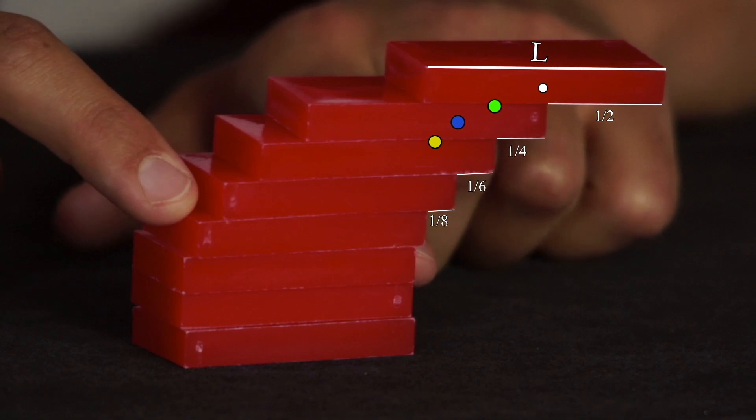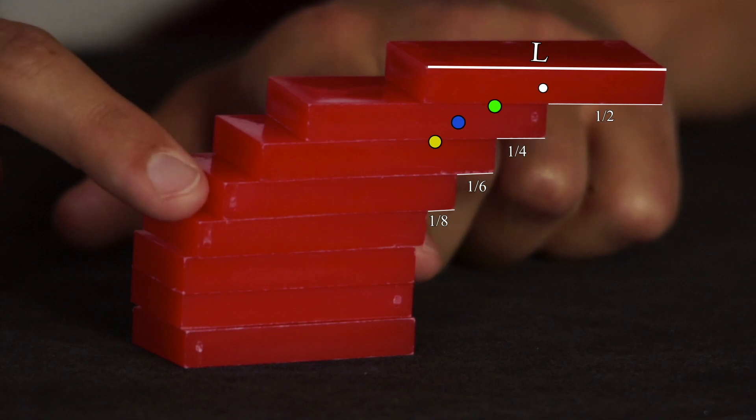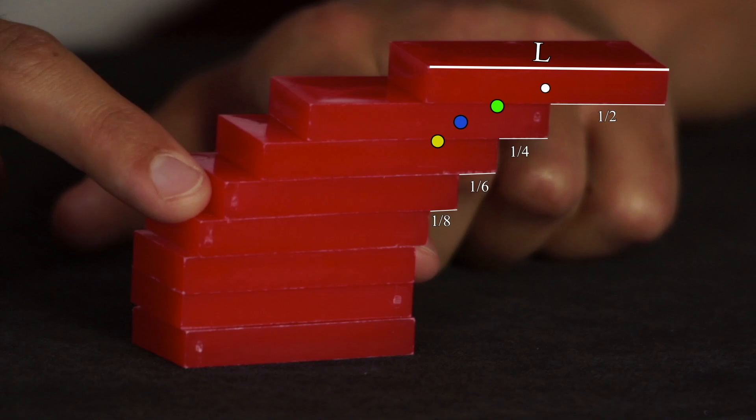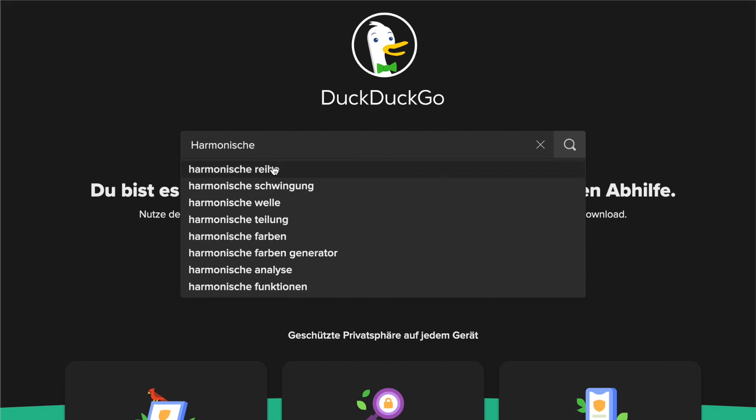In this way you can build bridges over a valley without having to build a bridge pillar under every stone or slab. How very practical. The sum one plus half plus a third plus a quarter, and so on, is called the harmonic series. Do some research on the internet.